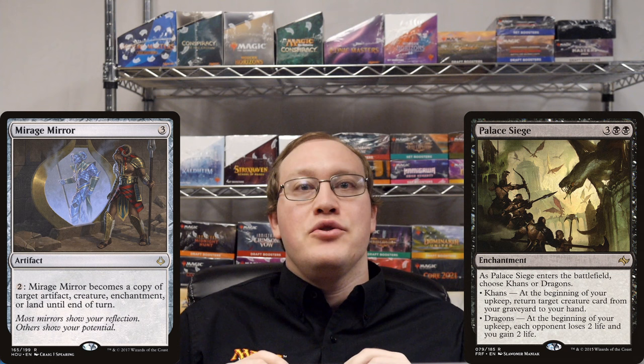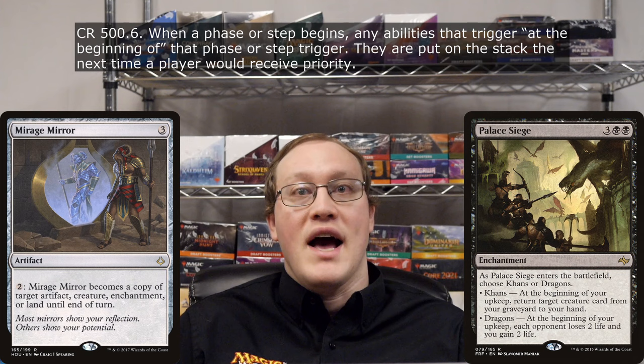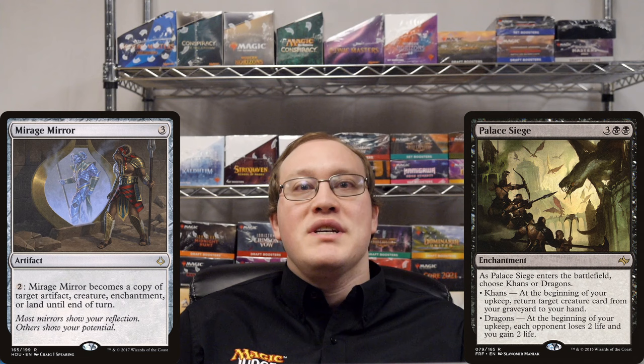So there's actually a couple of problems with this. The first has to do with how turns are structured in Magic. Palace Siege's abilities trigger at the beginning of your upkeep, and abilities that have such a trigger condition trigger before any player gets priority to cast spells or activate abilities in that step. So we would need Mirage Mirror to become a copy of Palace Siege before the upkeep step even begins for this to have a chance of working out, because otherwise we'll miss the spot where Palace Siege's ability triggers.